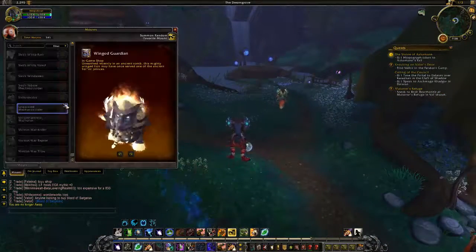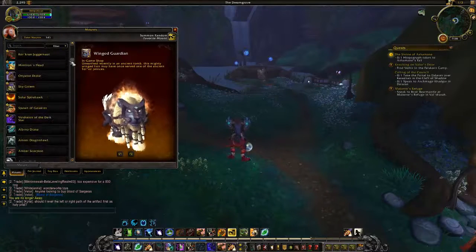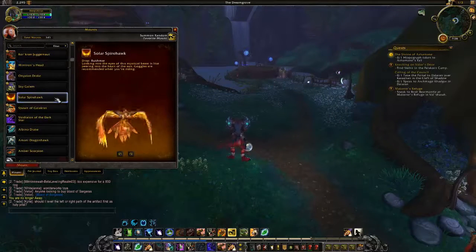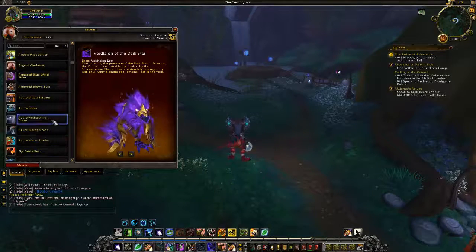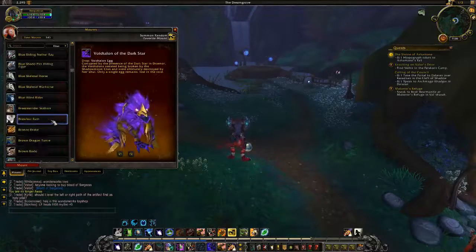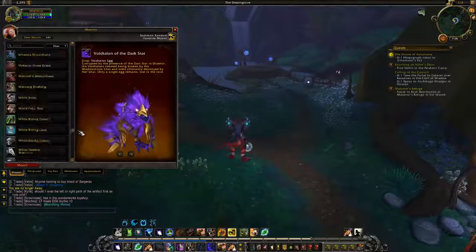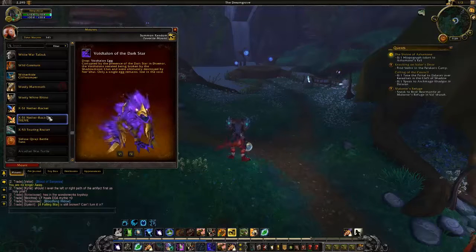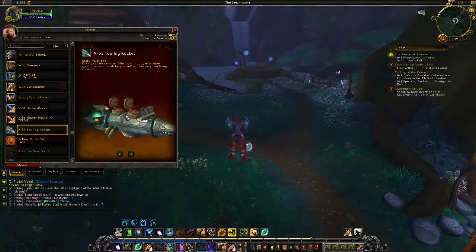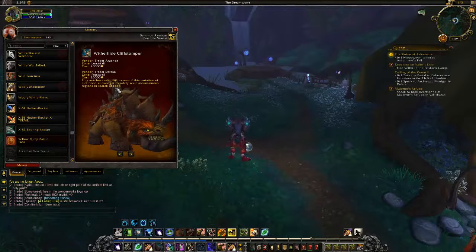Let's go ahead and jump right into it. Now if you transfer a character or create a character in the beta, you will get access to tons of mounts that you probably could only dream of, like the Solar Spirehawk, the Void Talon, the Dark Star, and everything. But all the new Legion mounts, if you do a preformed character, you can actually see them in the live version of WoW today if you look at your mount list. The game just gives you tons of stuff like this high cliff stomper and everything.